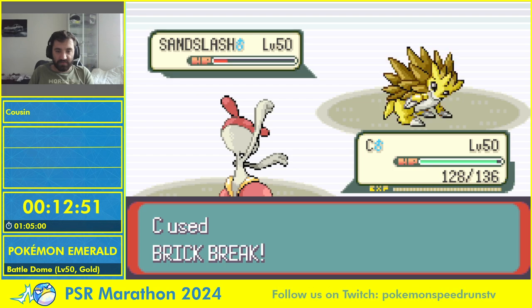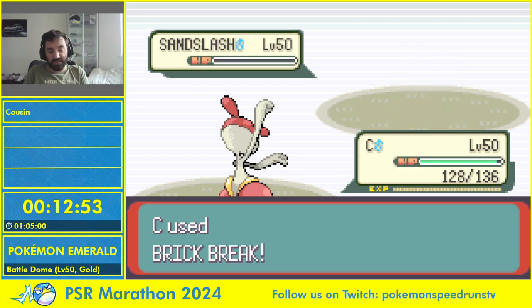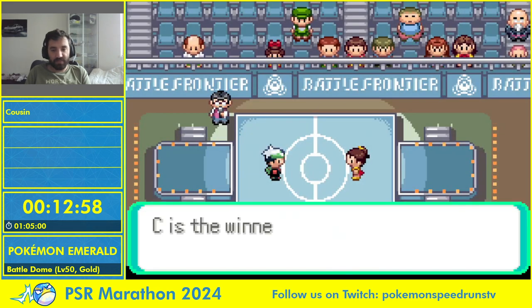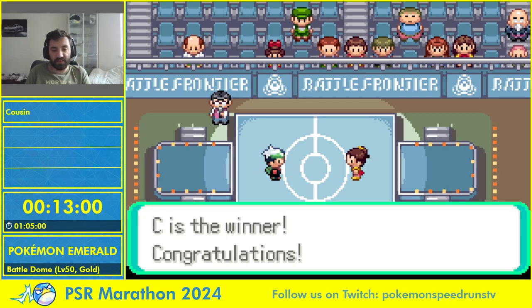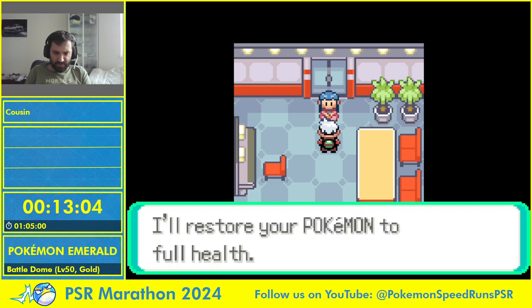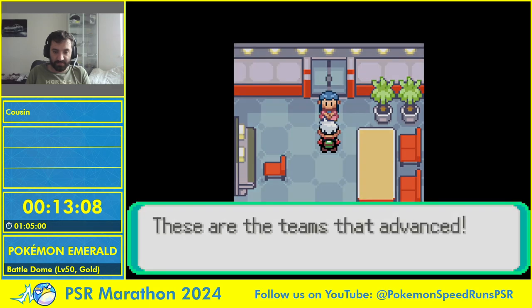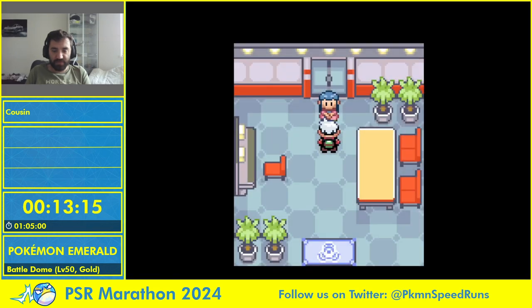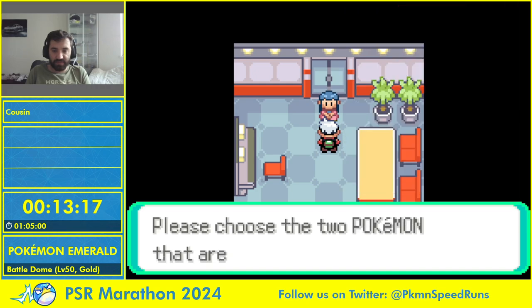Sadly Sandslash lived, but Sun Veil didn't proc because with the sandstorm it was only 75% chance to hit, plus Bright Powder on top. But we got through. Dragon dance on Altaria — that's easy for Latios. A lot of this run is about clicking decent moves really quickly, whether picking your team or clicking moves in battle. You don't want to spend time thinking but you also can't make anything stupid, because one bad turn or one bad team choice can make you lose the whole thing.